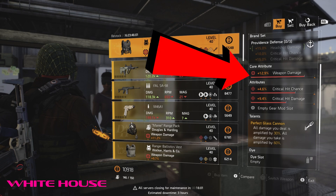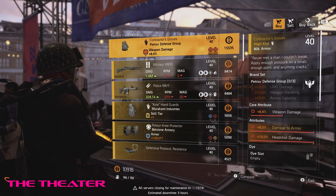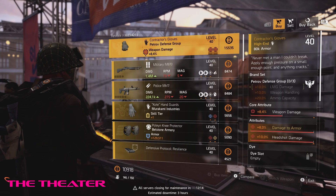Doing this will free up the core to go armor or skill tier, depending on your build. The Theater Settlement has a very nice set of Contractor's Gloves with max headshot damage. All you have to do is re-roll the core and that makes it flexible for armor or weapon damage, depending on the build.